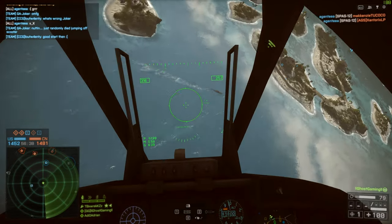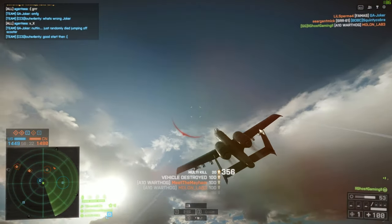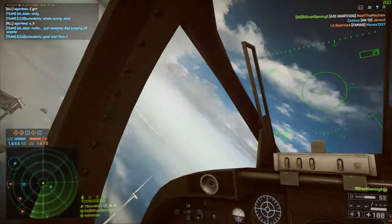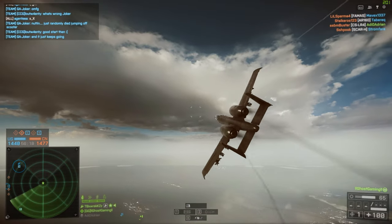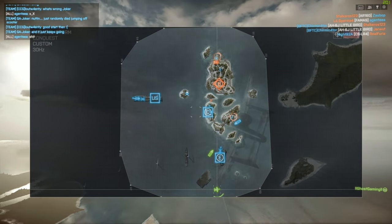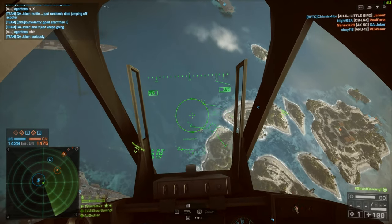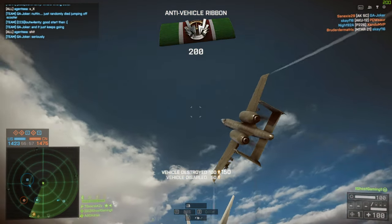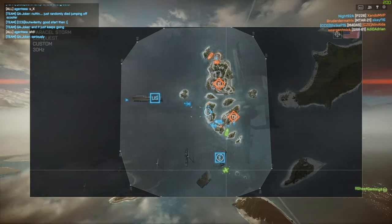One thing to mention is that this server has extremely fast vehicle respawns. For reference, the vehicle respawn delay on a normal server is 100% — meaning the attack jet, attack helicopter, and other big firepower vehicles have a one-and-a-half-minute respawn, while the stealth jet and scout helicopter are one minute. Anything less than 100% means faster vehicle spawns; anything more means slower. This particular server has a respawn delay of 25%, so around a 22-and-a-half-second respawn on the attack jet and attack helicopter.